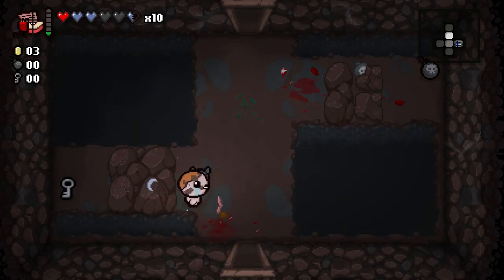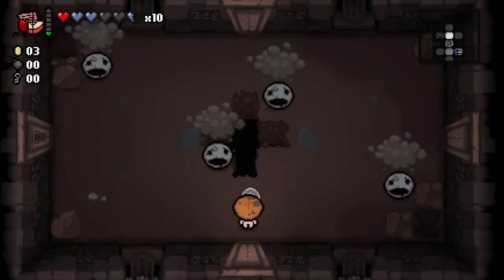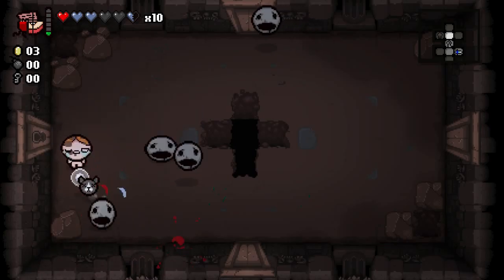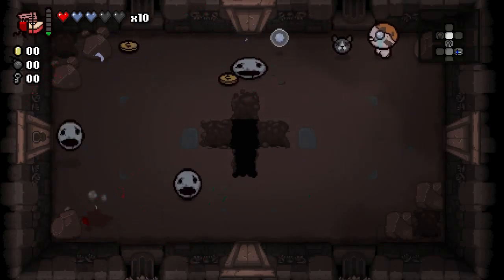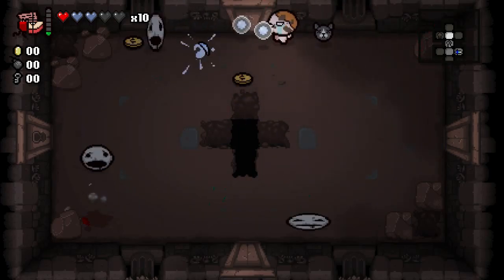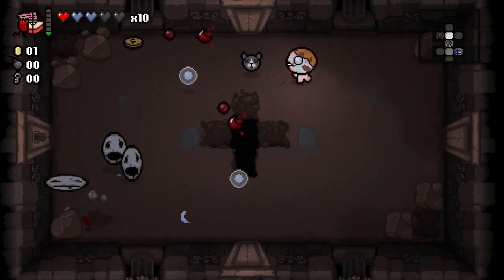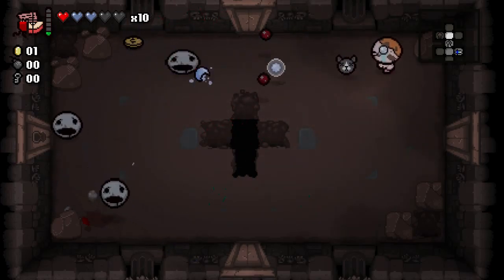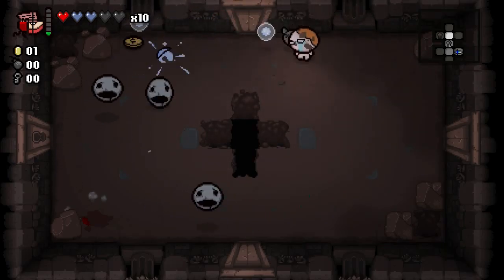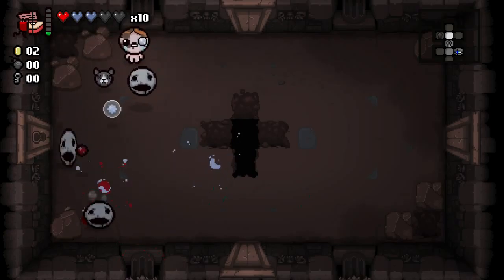There's a key and a bomb behind there, but I don't have a bomb to blow up these rocks so I can't get to them. This is where you're first going to see shielded tears — shielded tears can block other enemies' tears. We can block other people's shots with our own shots, which is really cool, and can be really helpful for a lot of the late game bosses if you can get a high enough fire rate to compensate. But important to note about shielded tears: when your tears hit their tears, it also stops yours. So if you're not firing faster than the enemy, you're not going to be able to hit them.